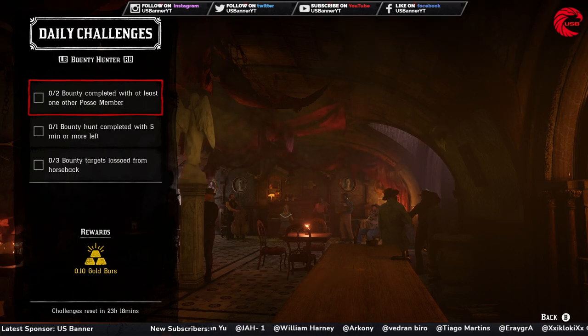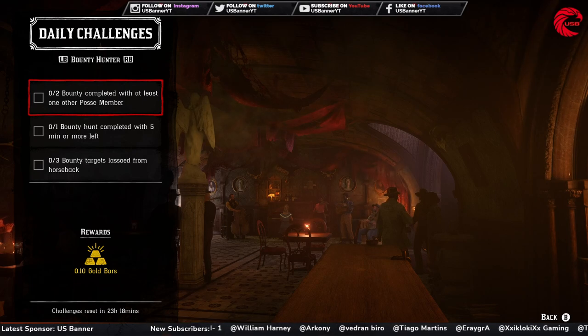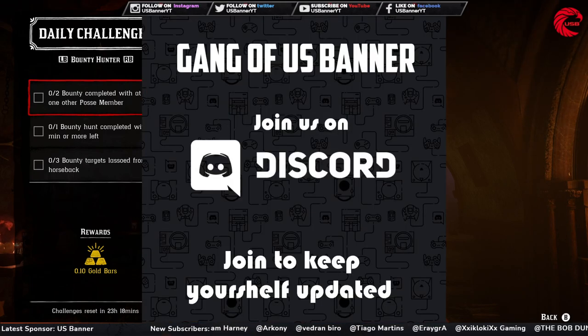If you want to keep yourself updated about Red Dead Online, all Rockstar updates, and other upcoming games, you can join our Discord server called Gang of Us Banner — the link is in the description.